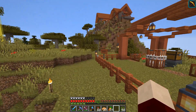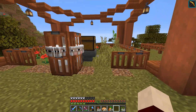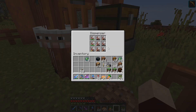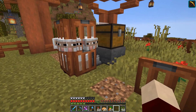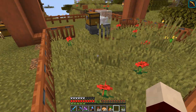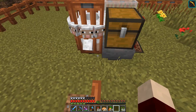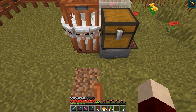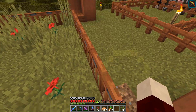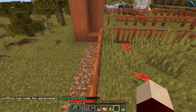Some major plans here. This is a fully automatic wool farm. Thanks to the 1.14 mechanic, dispensers are now able to shear sheep when a sheep is placed in front of one. I actually took this design from Cubfan. All this is: you have an observer detecting when the grass block turns into a dirt block from the sheep eating it. Then we have smart pistons in every corner that rotate this conveyor belt of grass around, giving the grass time to regrow by the time it reaches back here.